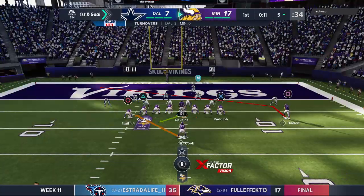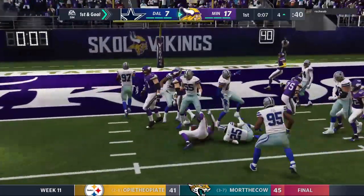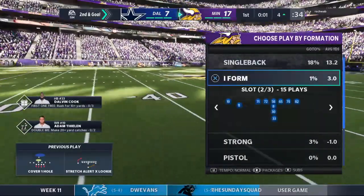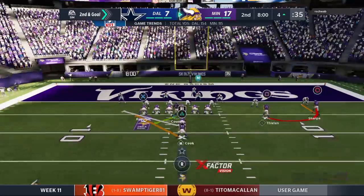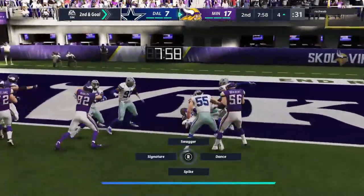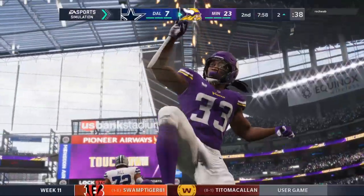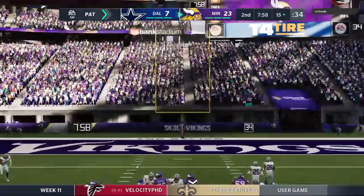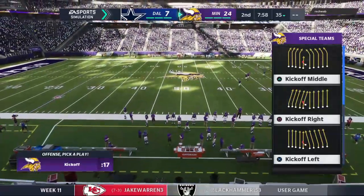They've got three tight ends here on first and goal to add some extra mass. They'll run with Cook — and the hole closes quickly, he can fight only to about the four. Only a yard that time. Second and goal. 17-7 the score on EA Sports — Vikings 17, Cowboys 7. They try again with Cook — and we'll get it — touchdown Minnesota! Dalvin Cook, lucky number 13 touchdowns now on the year, and the Vikings are going to add on to their lead. That'll make this a three-score game as the lead moves to 17. The score: Vikings 24, Cowboys 7.